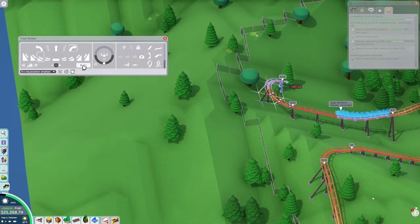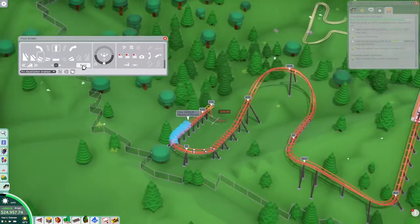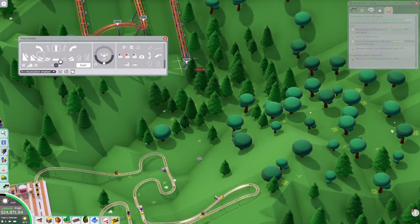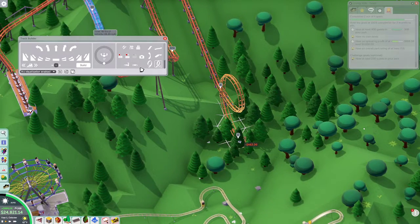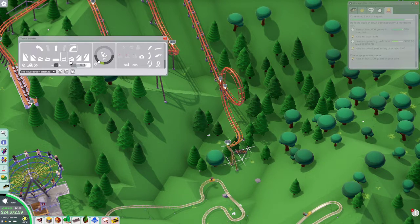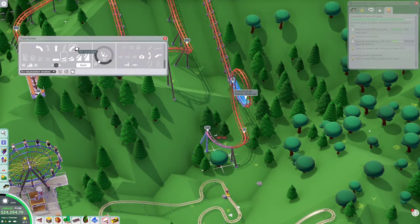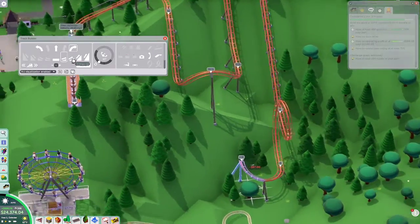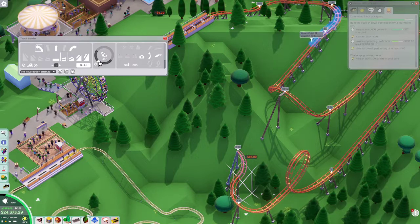Are we gonna make it down that? Heck yeah! Can we get in a loop that then sends us upward? It would be cool to have a helix in there. 40 miles an hour — we hit that loop just fine. 61 — a very high excitement rating right now, which we love to see. Actually, I'm okay with that.